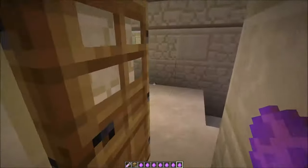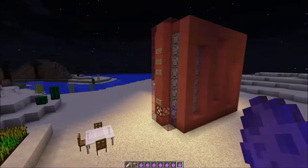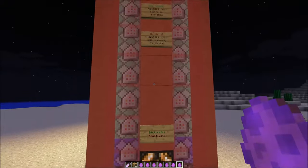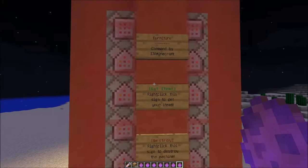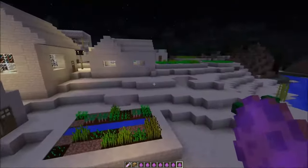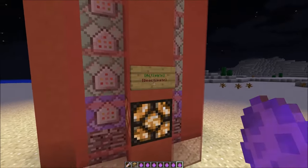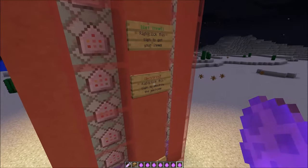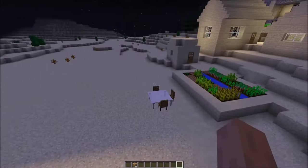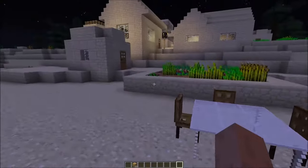So those are all the items. Don't forget to like and subscribe — that tells me you want more content. If you want to get rid of all this, there's an 'activate, deactivate, and destroy' option. Right-click it and the machine disappears, but the placed furniture items remain.